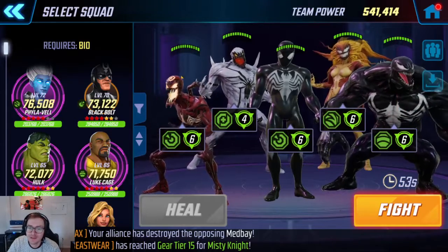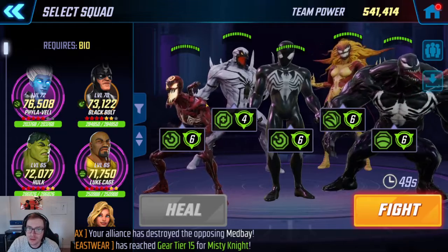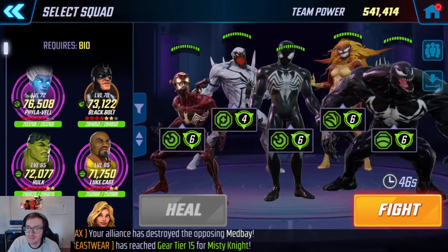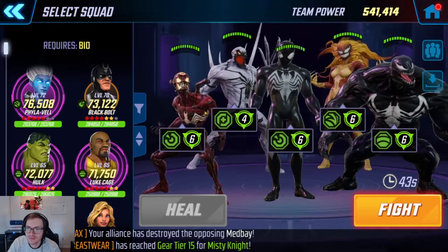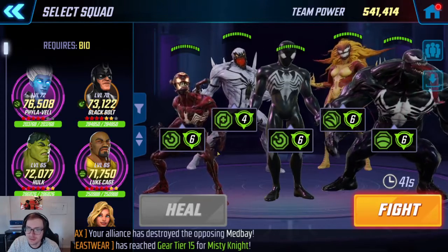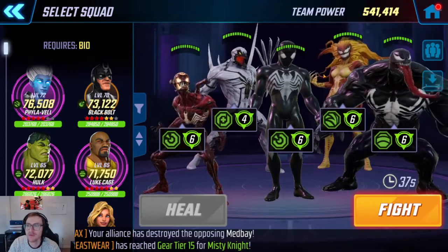Carnage's passive: when anyone on the enemy team goes below 25% health, you get speed, you get turn meter — I think like 250 turn meter — and your team heals. So not only does this keep you alive, it gives you a lot of turns.